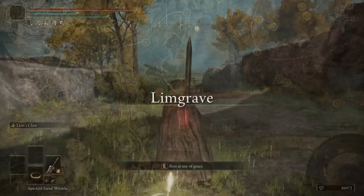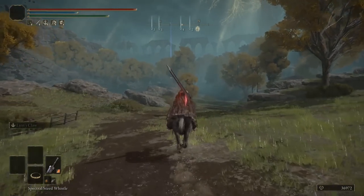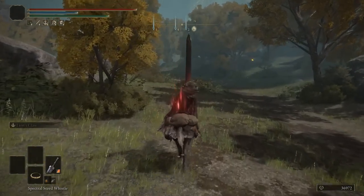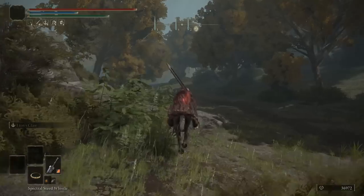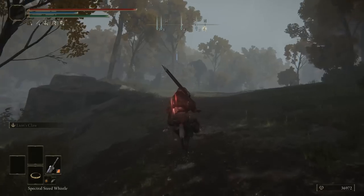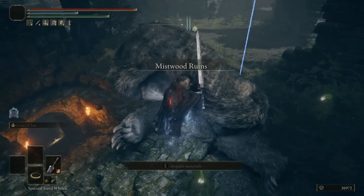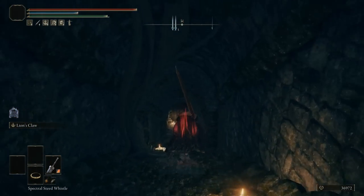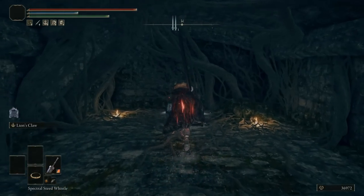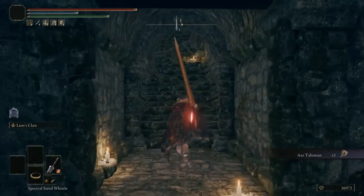The next destination we need to head towards is Fourth Height West. We then want to go towards the north and you should see some ruins in the distance that we can go inside. Now, there is a large aggressive bear nearby — just be aware. We're now at the Mistwood ruins; we can go down below, head towards the west, open up this door, and you should see a chest. Open the chest and now you have the axe talisman, which increases your charged attacks.